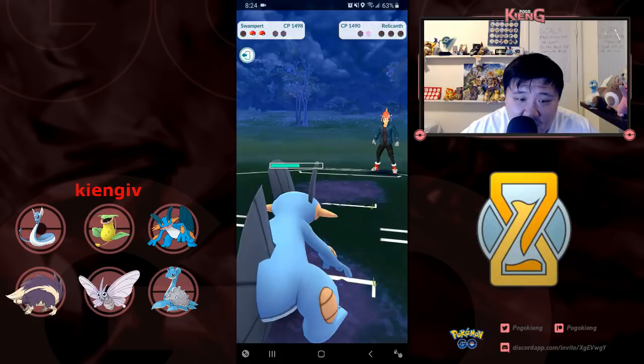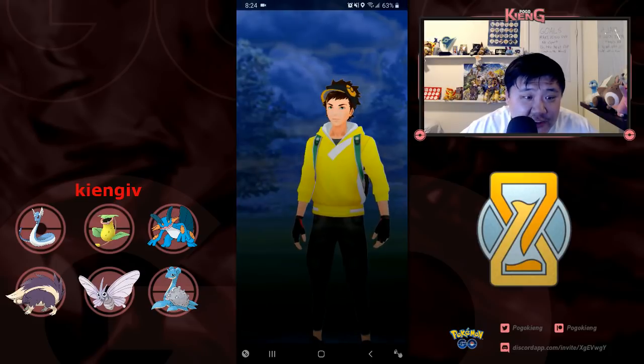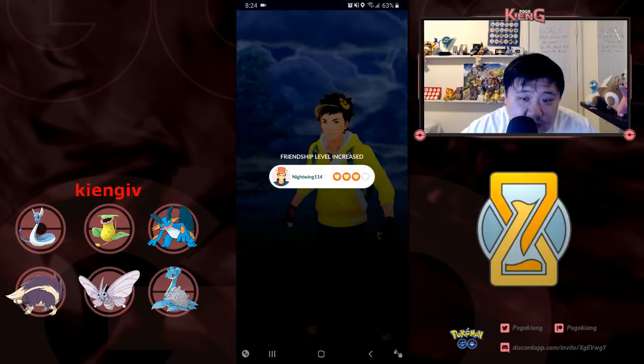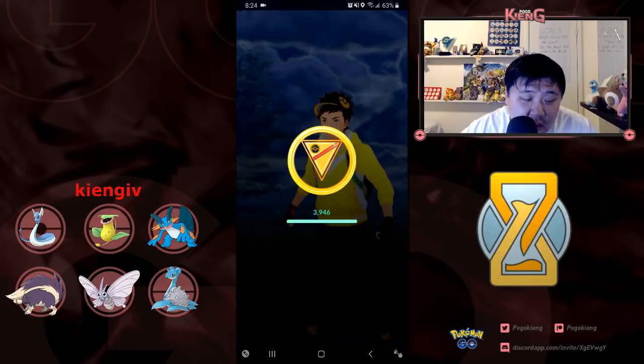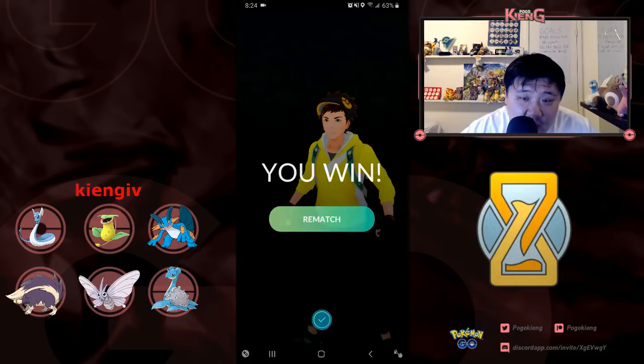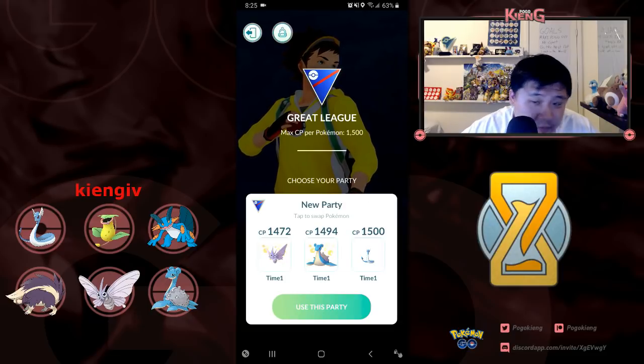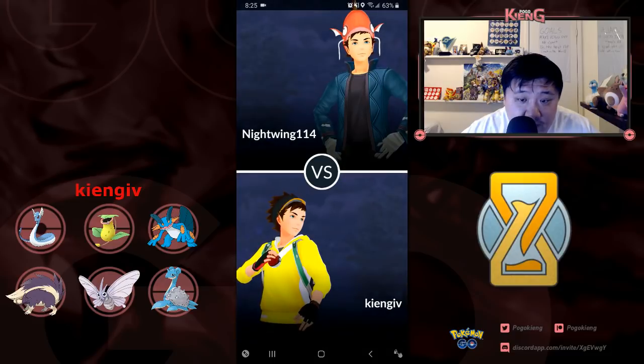I'm not sure why he didn't shield. He definitely had a chance to win there — he had quite a bit of energy. I was definitely going to land there. I don't think he would have KO'd me with Aqua Tail and the subsequent Water Gun. So I'm going to lock in Venomoth, Lapras, Dragonair.